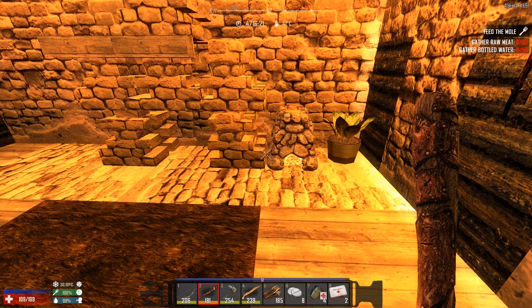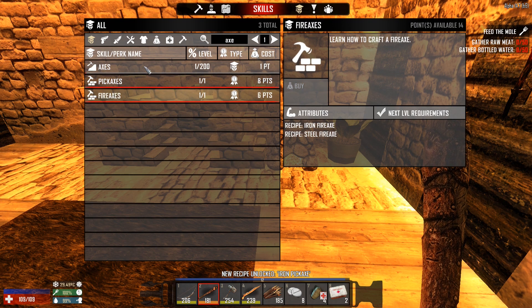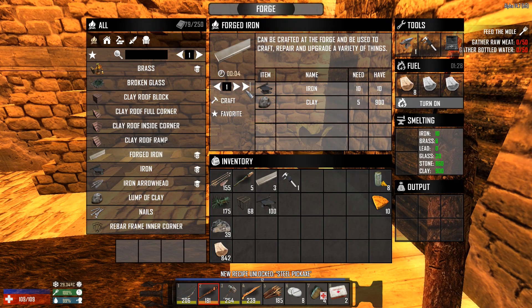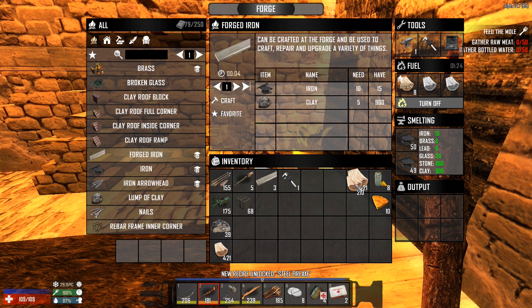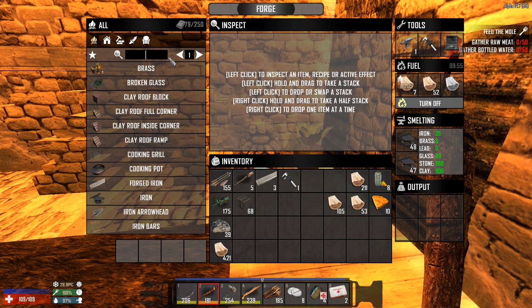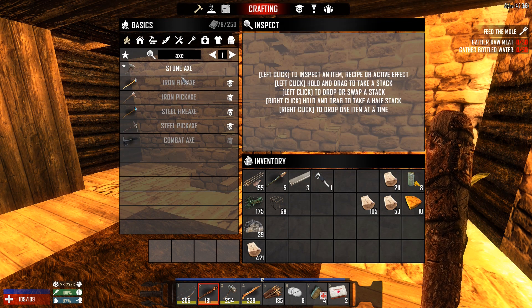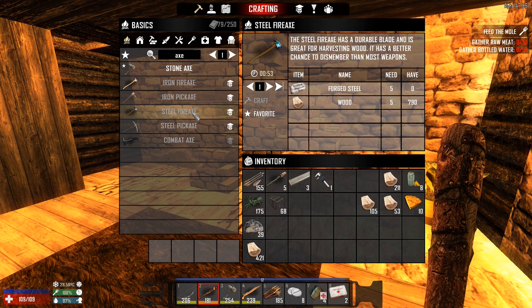We need to learn some perks first. What we want to do now is get the pickaxe perk and the fire axe perk, then craft ourselves some forged iron. We need some more iron in here to burn. We probably have to put a little bit more wood in there. That should be enough. That's the three forged iron I found — I don't think it's enough. For the iron fire axe we need five, and for the iron pickaxe... oh, can we make steel already?